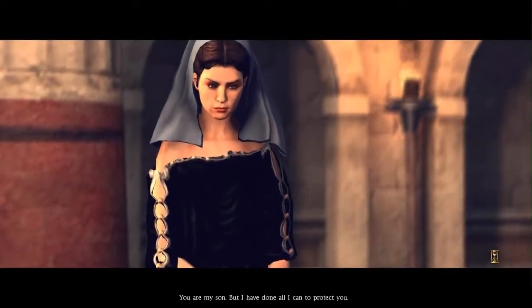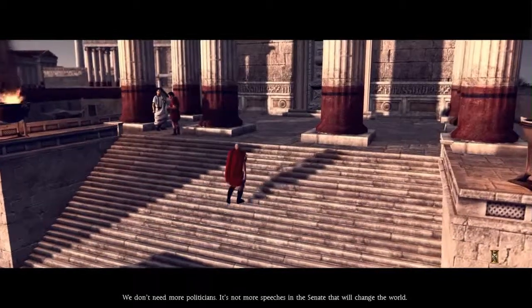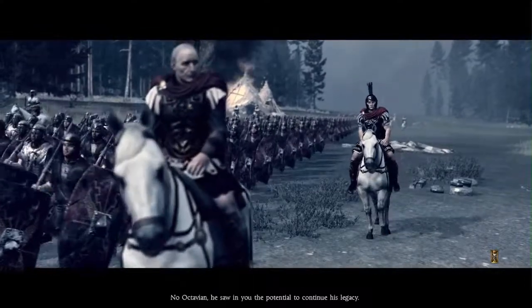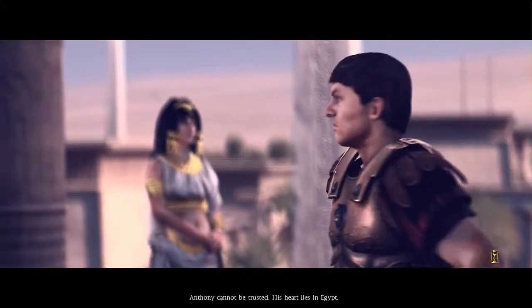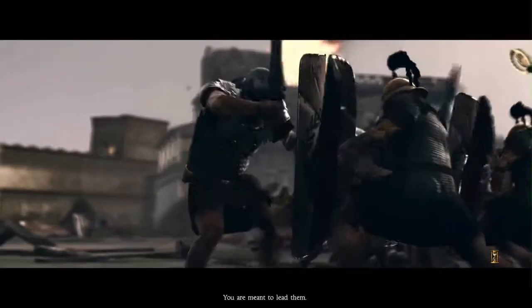The game's intro cutscene plays: 'You are my son but I've done all I can to protect you.' 'The gods smile on you, Octavian. You're a good soldier — I'm a politician. We don't need more politicians. It's not more speeches in the Senate that will change the world. Rome is dying.' 'Why do you think Caesar favored you?' 'I was loyal.' 'No, Octavian — he saw in you the potential to continue his legacy, not to follow him, but to exceed him.' 'Antony cannot be trusted; his heart lies in Egypt. We must confront the reality that civil war is inevitable.' 'And how will bloodshed save the people of Rome?' 'You are not meant to save them — you are meant to lead them.'